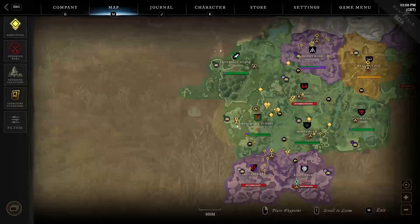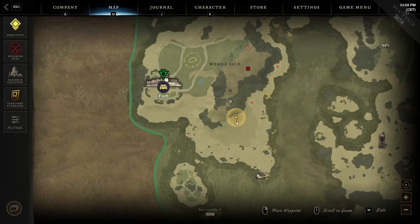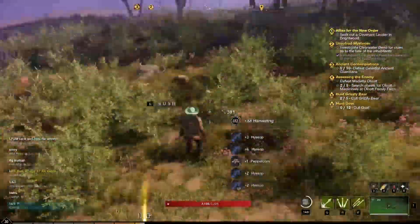The tenth location is all the way to the top left side of the region, where you will find the fort above an island. In the bottom right side of this island, just after crossing the mountain pathway, you will find over seven pockets of herbs to harvest that will have on average five plants in each.